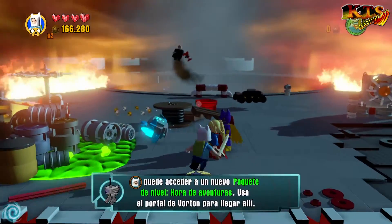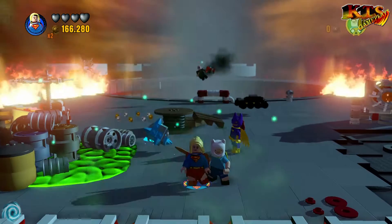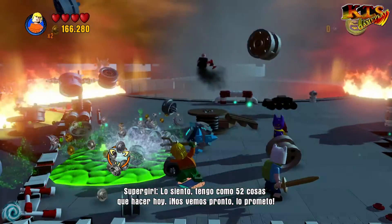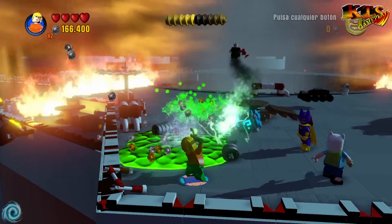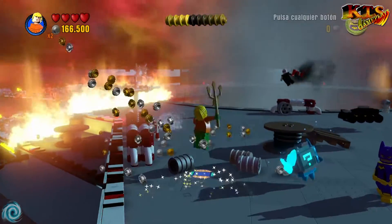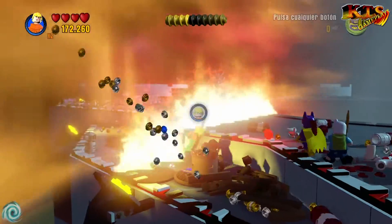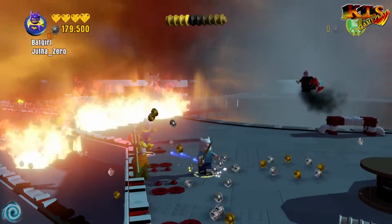Hemos un minikit nuevo. A ver, esto de aquí todavía falta por limpiar, así que por si acaso voy a traer a Aquaman. No sé lo que quedará de nivel, pero sí que veo que faltan bastante cosas por limpiar. Porque no me deja limpiarlo. Esto está limpio. Y ahora vamos a ver, me falta todavía un palo de esos, que habrá que destruir como sea.